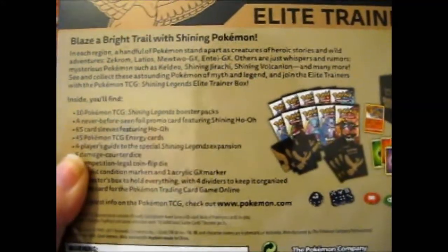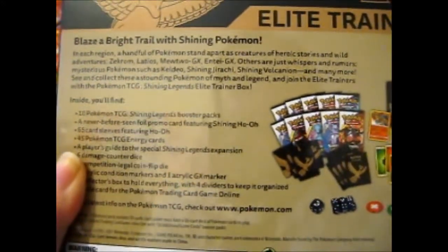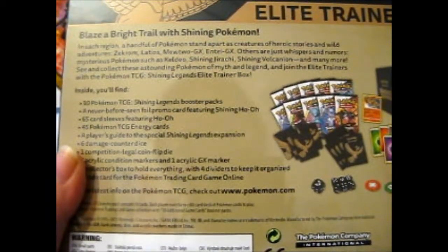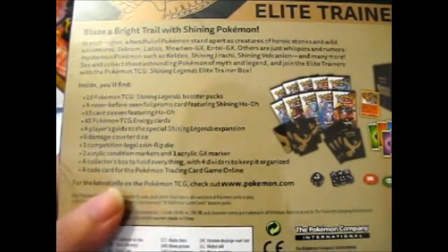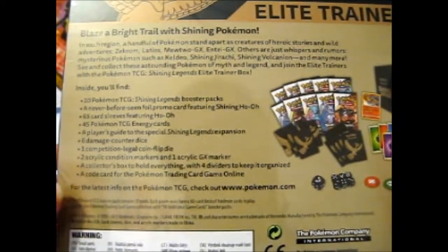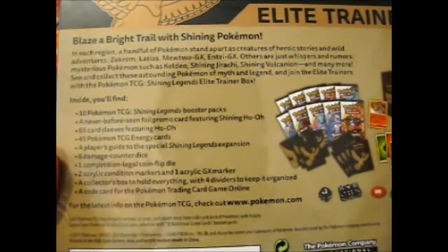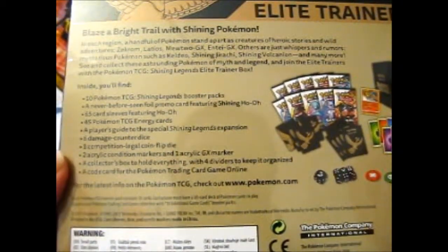As I said before, this is similar to Generations as it has 10 booster packs instead of the normal 8. Then there are 45 energy cards, 65 card sleeves, the Ho-Oh promo — Shining Ho-Oh — a player's guide, 6 counter dice, 1 competition-legal coin flip die, 2 acrylic condition markers, 1 acrylic GX marker, the collector's box it comes in, plus 4 dividers, and a code card.